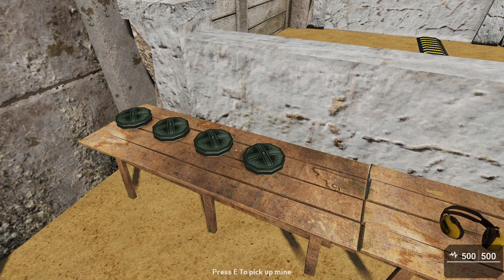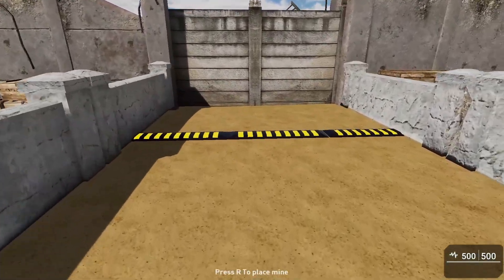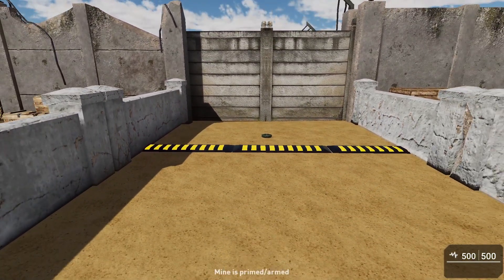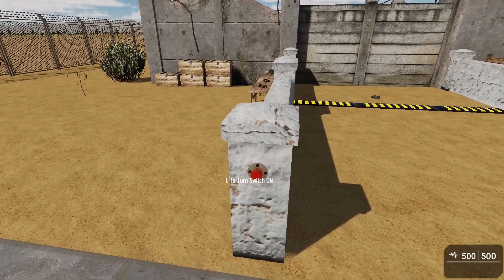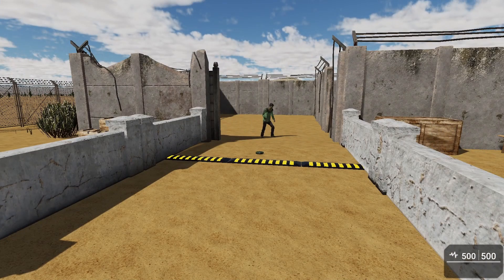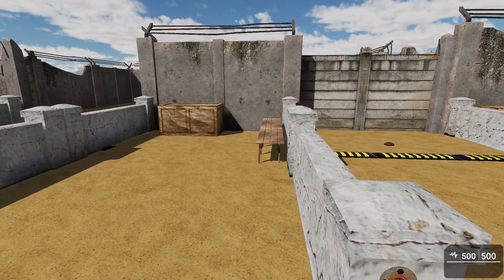It says press E to pick up the mine. Press E, and then the prompt changes to press R to place the mine. Walk over to where you want to place it, set that down, press R — you can hear that little click, which means the mine is armed and ready to explode. Our volunteer will step out and demonstrate the explosive effect.